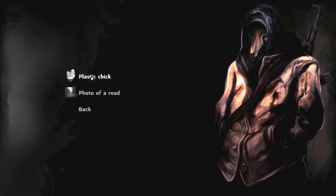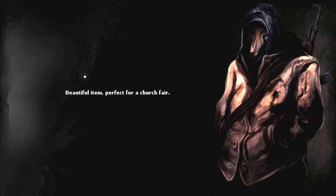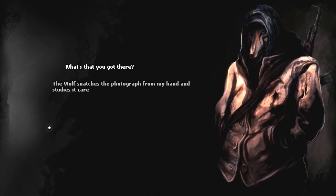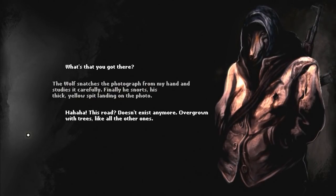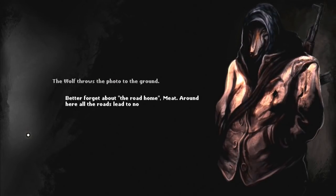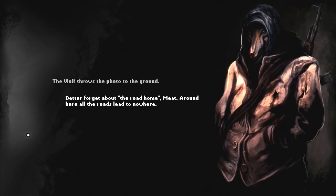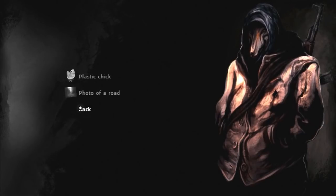Show item - show him the plastic chick then, I guess. 'Beautiful item, perfect for a church fair,' he says. What about the photo of a road? He snatches it away. 'The road doesn't exist anymore. Overgrown with trees, like all the other ones.' Thanks, that was my photo. 'Better forget about the road home. Around here, the roads lead to nowhere.' That's kind of neat.